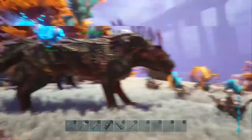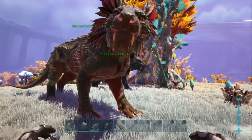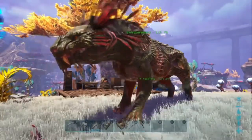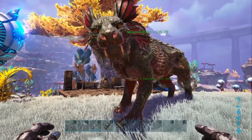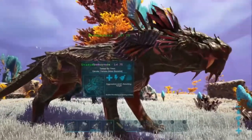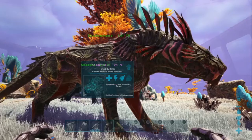That's how you bring one in, guys — that easy. It's just summon tamed, all one word, space, lionfish lion, all one word, underscore character, underscore BP, underscore C. Get one of these bad boys in. And if you don't know all the abilities, I'll get into that in another video showing all the abilities it has — there are some hidden abilities you might not know about. So if you have any comments, questions, or concerns, leave them in the comment section below. Hope you liked the video. If you did, please smash that like button. Until next time, I will see ya.